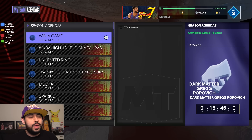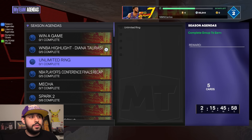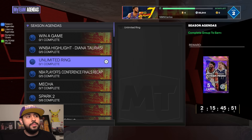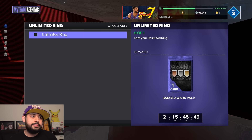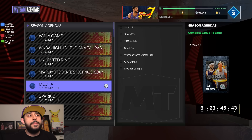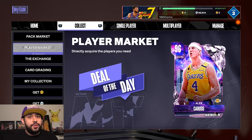Let's take a look at the agendas. They added a new MyTeam Pro Pack for getting your unlimited ring, which requires winning four games out of seven — you want to get your ring anyway for the 100 overall players. They also have the playoff deluxe and the Mecha pack.